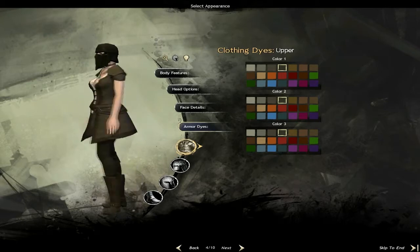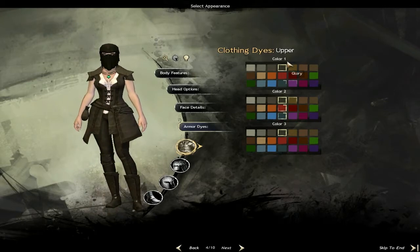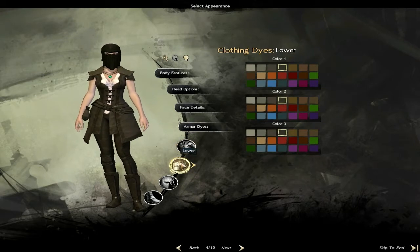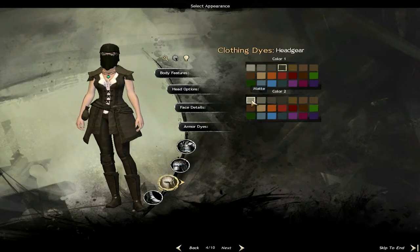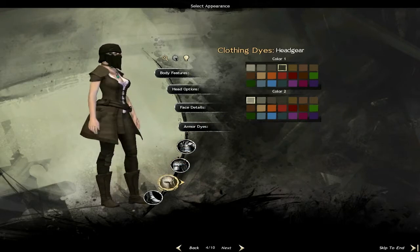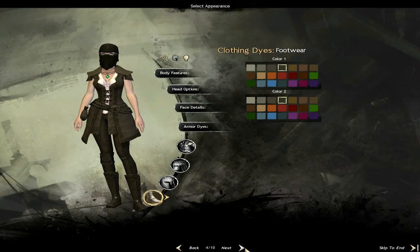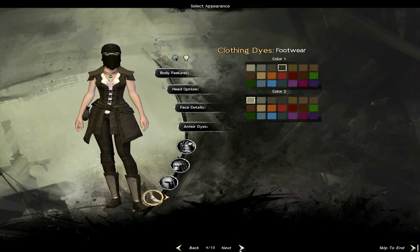Here you can change the dye - the color of your armor. I'm going to pick an ebony color. Yes, more like that. That gets perfect. Let's change to something else - next.